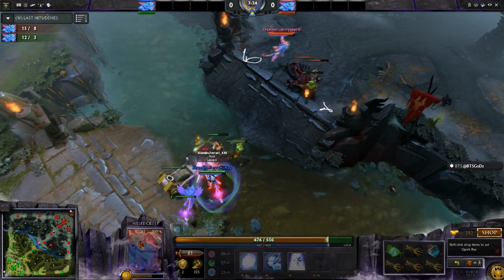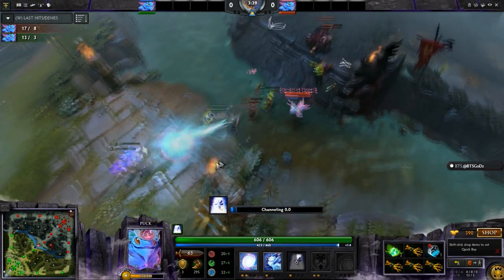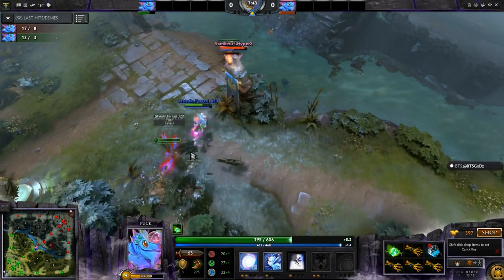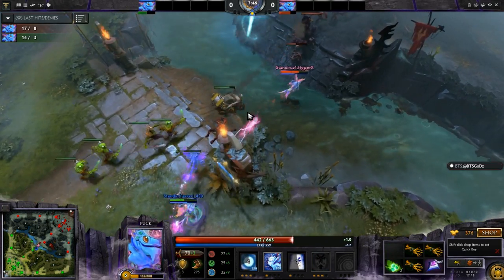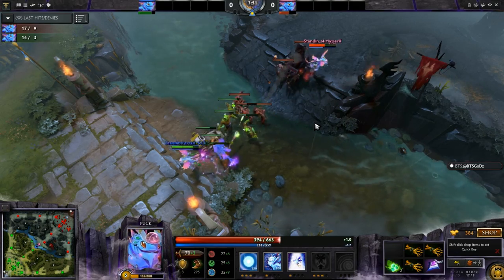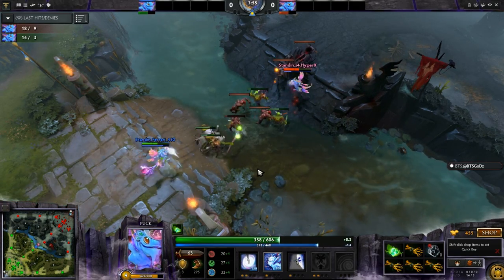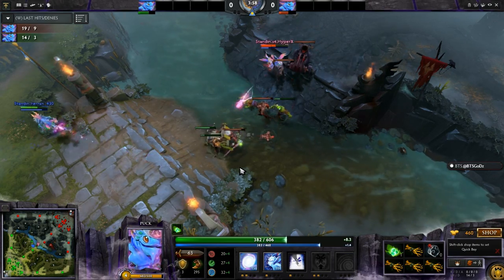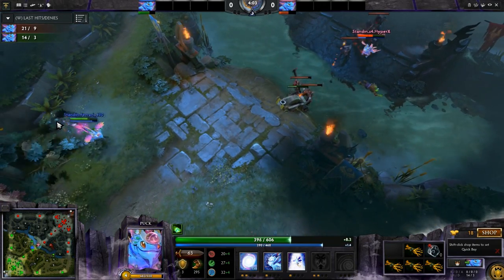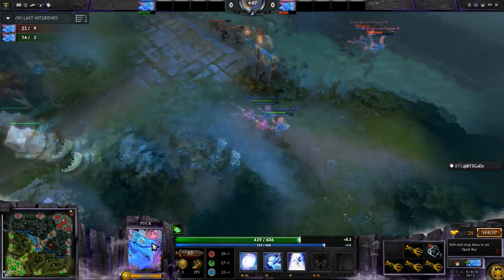In the past we'd see him place the ward on the hill for vision onto the high ground, but looking at this match he's saying this game is going to go for a long time — he'll save that 75 gold and use it next time he needs vision. He doesn't need it yet since it's not nighttime. Generally you'll see him place it on the high ground come nighttime. Both players trading some orb harass, but without high levels of waning rift or dream coil, we won't see an early death. Ferrari getting the exact phase shift timing to skip it is possible but insanely difficult.